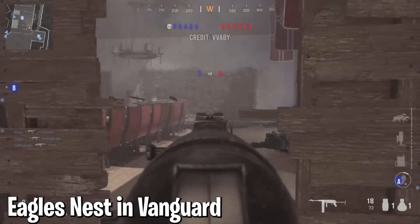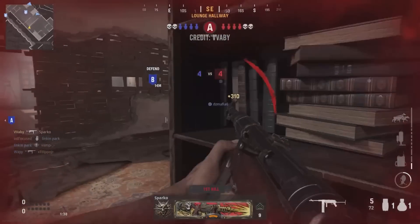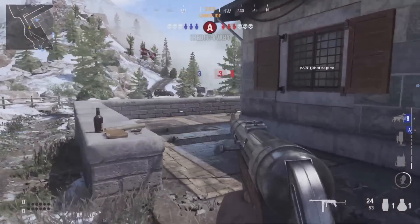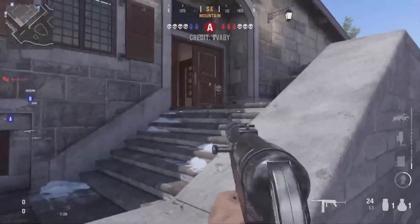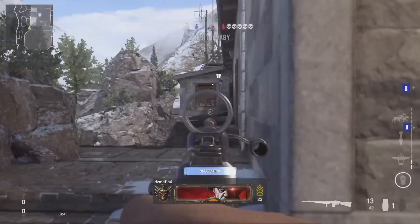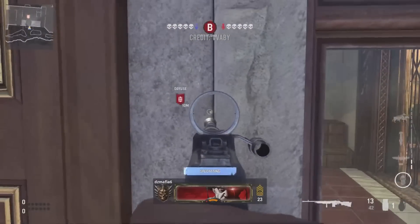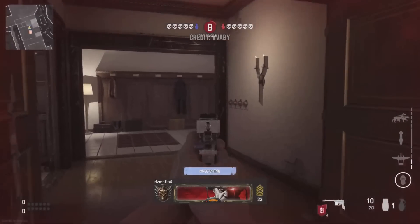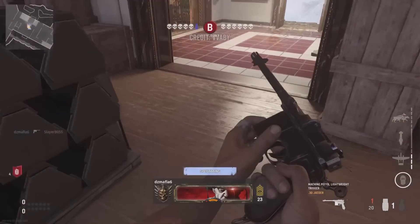At number nine, the Eagle's Nest in Vanguard. This was one of the maps featured in the Vanguard beta, and many COD players consider it to be one of the best maps in the game once the full game came out. It's actually based on a real world building in Germany — the Kehlsteinhaus, a mountaintop meeting site that was one of the main hubs for the regime from 1938 to 1945 when it was captured by Allied forces. Today the Kehlsteinhaus is a tourist attraction and an occasional beer garden, and Sledgehammer did a really good job recreating it in Vanguard. The inside doesn't look exactly like the map's version of it, but the exterior is pretty spot on. The developers deserve a lot of credit for this one.